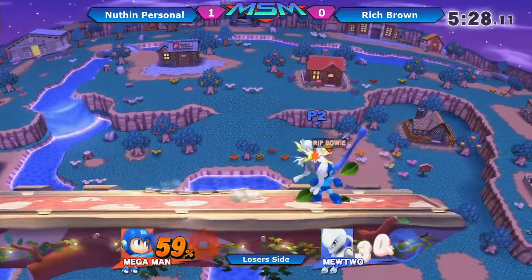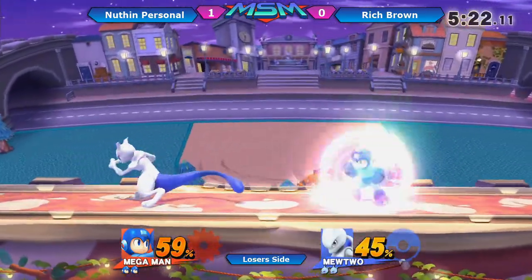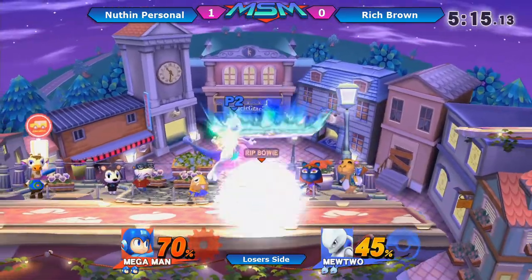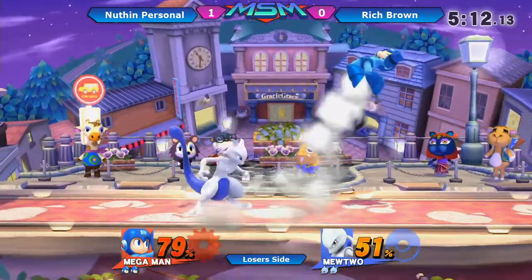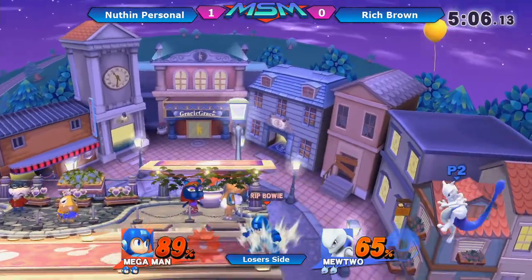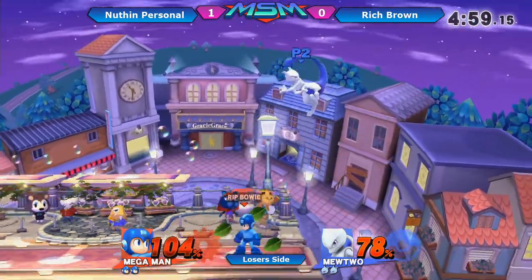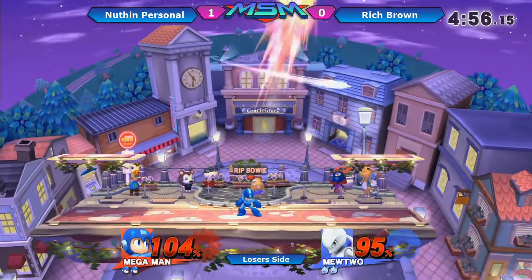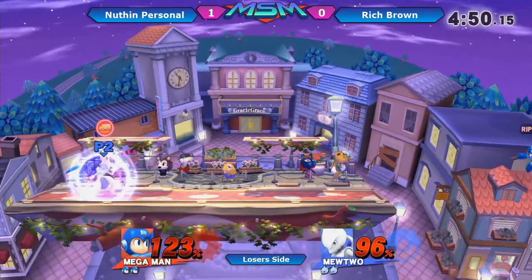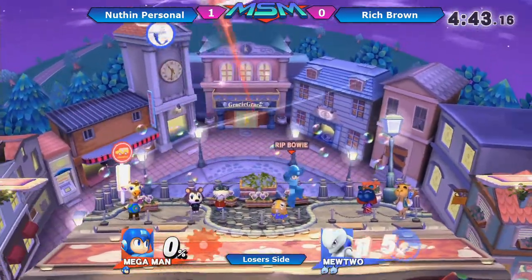Rich Brown is very smart with his conversions, and nobody knows the Mewtwo matchup — really, no one. Mewtwo has such weird frame data that we're not aware of when his openings are or his punish windows. That was a very nice try by Sonic Mega, catching Rich Brown with the up air going into the back air. Single jab, down tilt, up air — nice feint, nice stalling. He just reflected the forward smash — that was amazing awareness by Rich Brown. Then you have the shadow ball covering the frames of the up tilt.